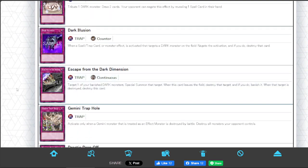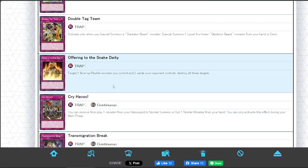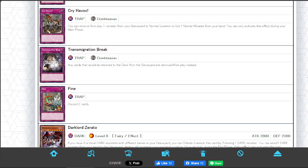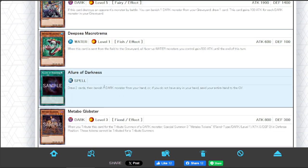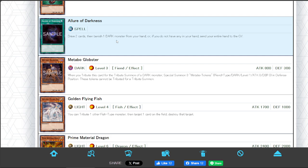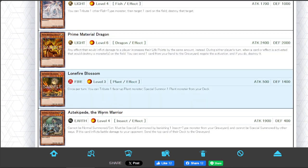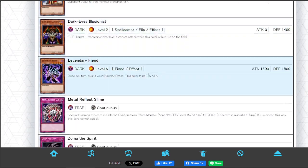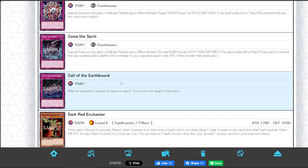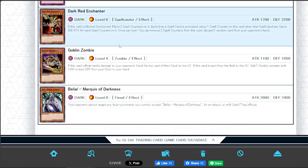Dark Illusion is fine. Escape from the Dark Dimension, Ruling Nightmare, Offerings to the Snake Deity — and Icarus Attack is always good. Dark Zaretoe saw a lot of play. Allure of Darkness is obviously insane, often on the F&L list for a long time. Prime Material Dragon, Lonefire Blossom — insane. Aztekipede also a very good card. Metal Reflect Slime, Zoma. Call of the Earthbound is not great. Goblin Zombie is insane if you can pull it, but it's a secret rare — rough times.